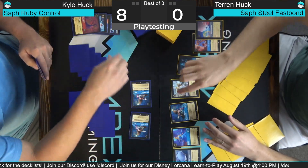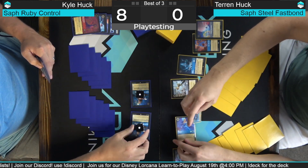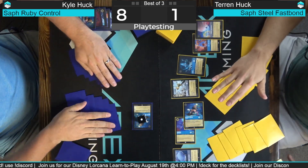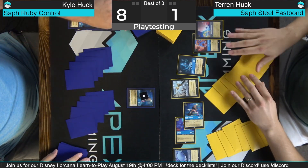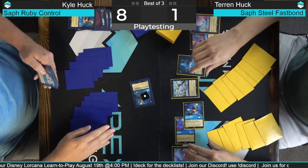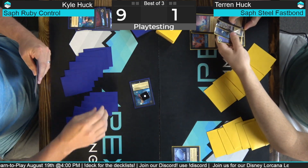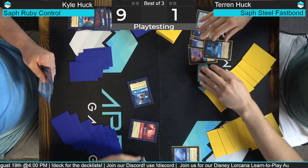Hades gets my inkwell. Then I'm going to Tinkerbell — deal one to everything. So Grandma Tala goes to your inkwell, these both get one damage, and then I'll kill one with this Aurora. I'm kind of running straight into a Be Prepared here so maybe not the best move. But we got a good long game if it is a Be Prepared. Because of this Beast Mirror we'll grab our lore counter. We haven't played our ink yet — we're going to ink Maui. Be Prepared — banish all characters.